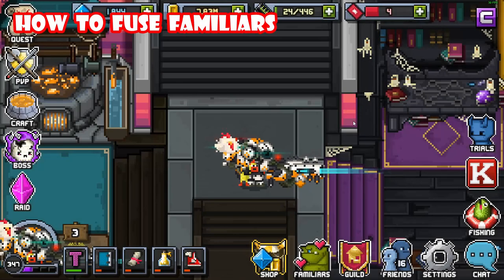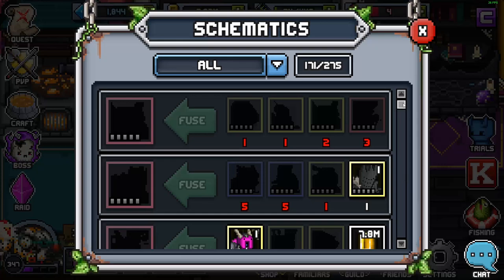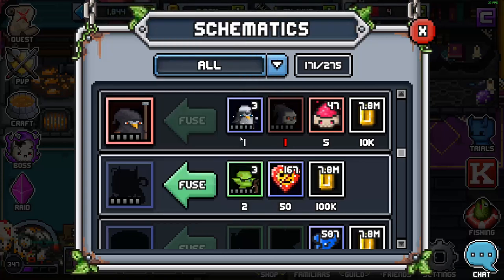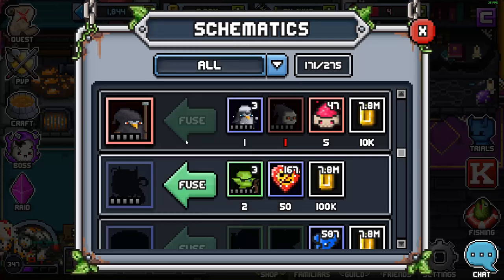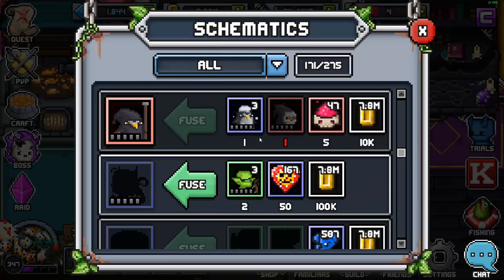Now that you've found the schematic, how do you fuse those Familiars into a stronger one? Go to the Familiars tab and click Fusion — those are all the schematics you've found. For example, to make Pengs you need one Pengi, one Grims, five Epic material, and 10,000 gold. To find the Pengs schematic, go to the wiki, look up the Pengs fusion — it tells you the Familiars you need. Pengi is in Zone 2 Dungeon 2, Grims is in Zone 1 Dungeon 1. Find both Familiars, the materials, and the gold, and then you can fuse them together.